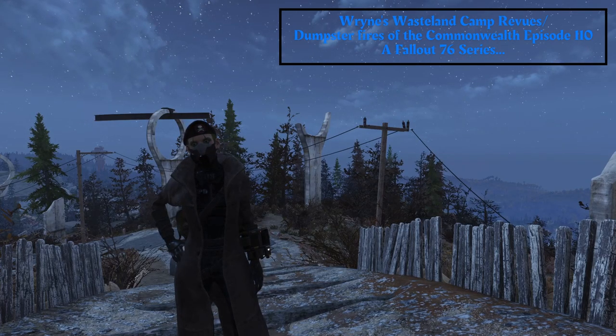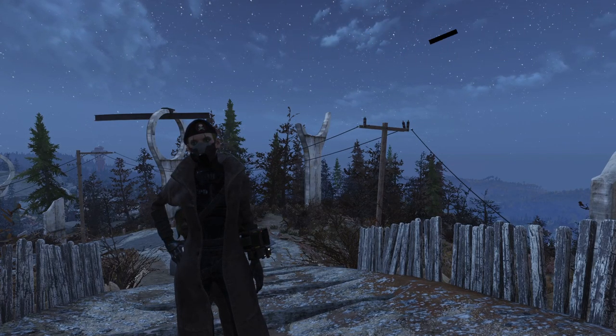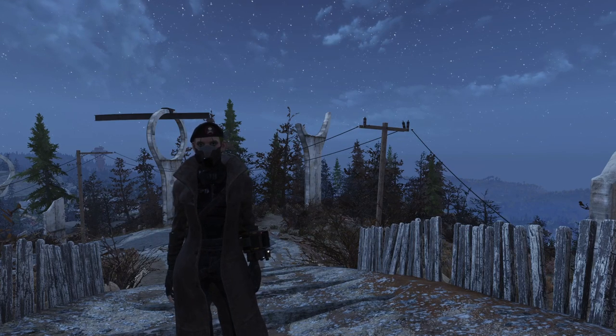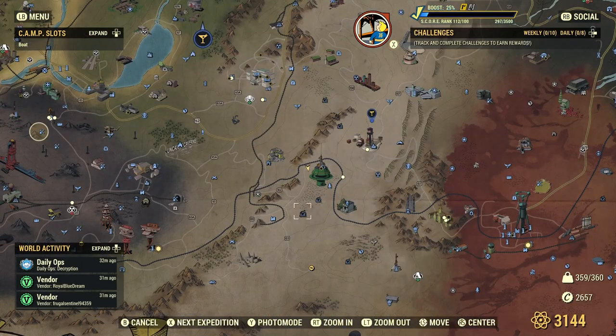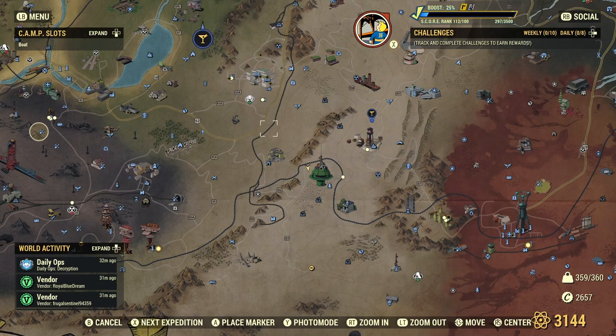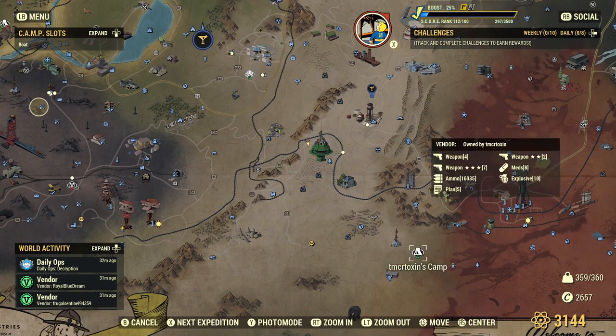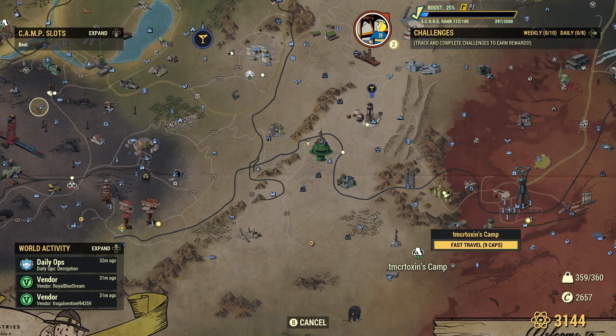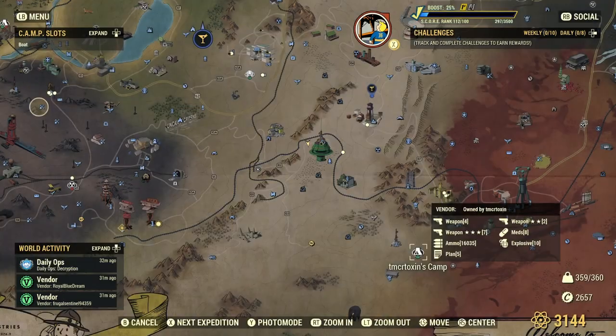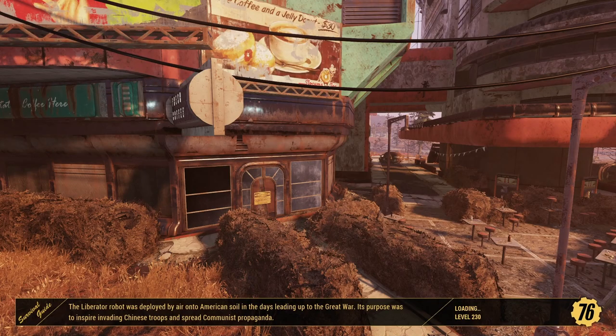Welcome back to another episode of Ren's Wasteland Camp Review, slash Dumpster Fires of the Commonwealth. It's a fine night here — you can hear the energy weapons crackling off in the background as people are fighting to survive. I've got a camp down here which is TM CRT. I don't know why, but I want to call it Tom Creek Toxins. We'll go check it out real quick, it'll be the first stop.